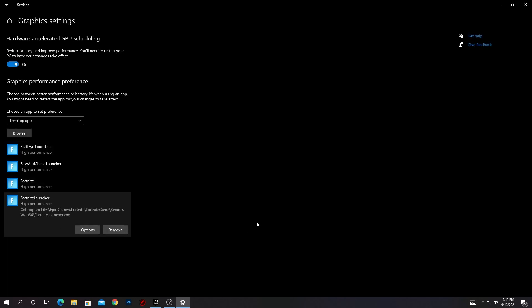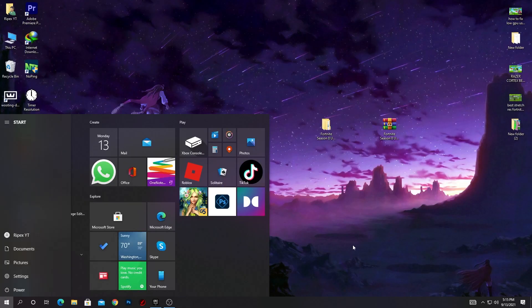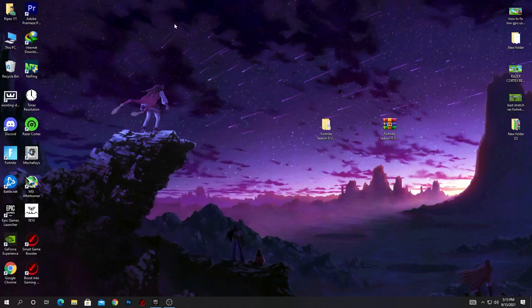After adding your game files to graphics settings, simply restart your PC. After restarting, launch Fortnite and enjoy the best performance in the new season. I also make a lot of videos about Fortnite in-game settings optimizations, Fortnite crash fixes, and other optimization guides. Subscribe to my channel, turn on the bell notification, and drop a like on this video. Till the next video — Allah Hafiz and bye bye.